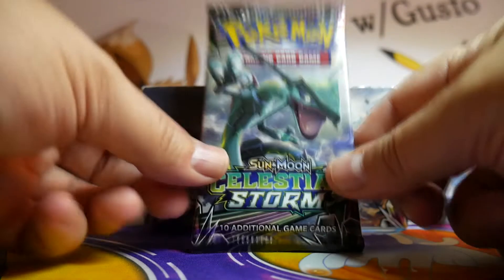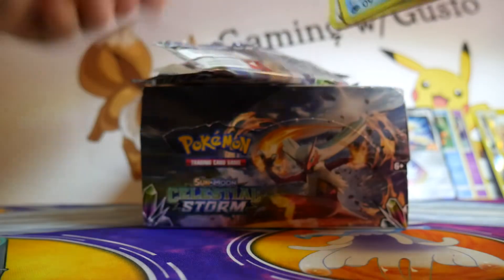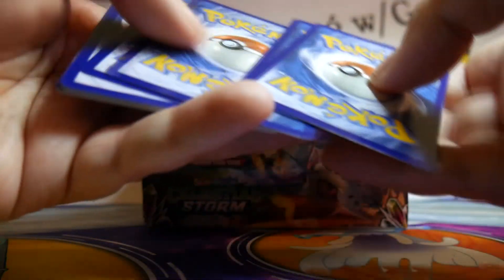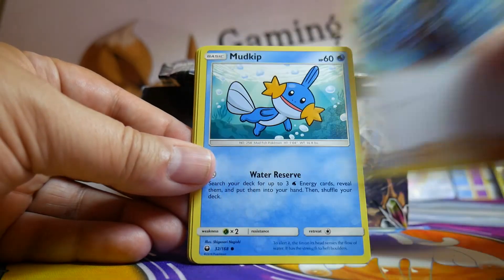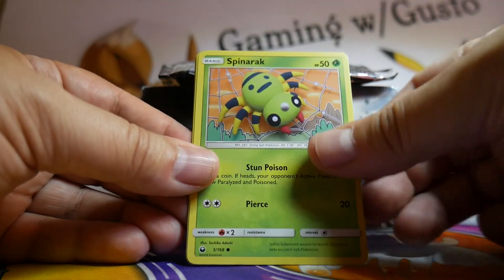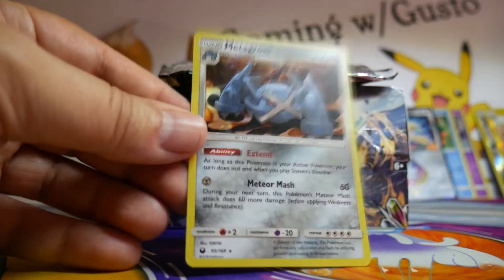One pack to go. There's a code card for you — enjoy. Fairy Energy, a Donphan, Scyther, Howl, Mudkip, Beldum, Whalemur, Spinarak, Larvitar, Minior Reverse, and a Metagross Holofoil.